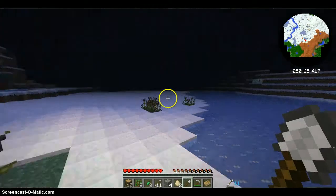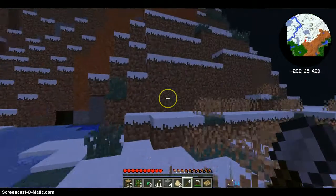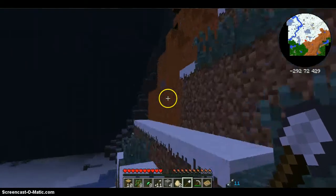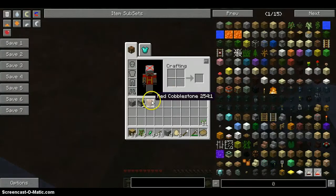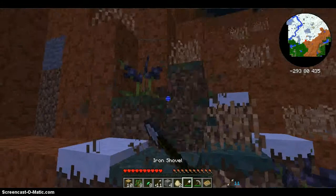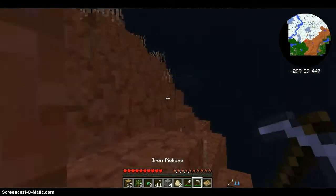We need just one more emerald shard then we can test to see if I was right. What's this place? Red cobblestone — oh, I like it. What's this stuff? Maybe we should explore this some other time.